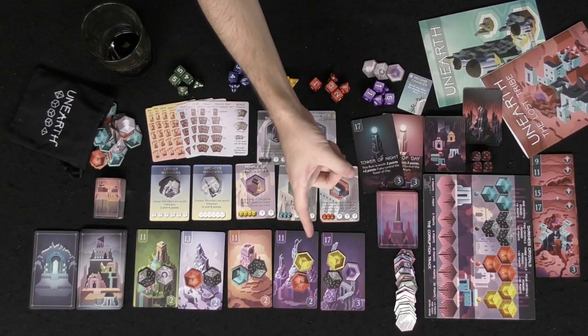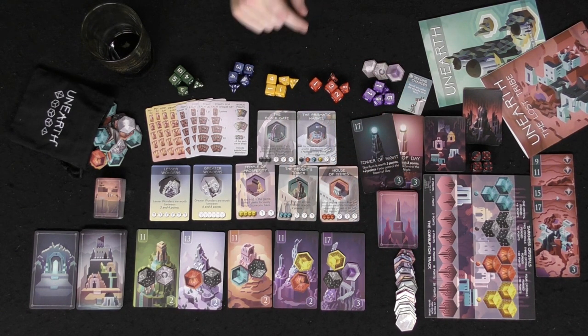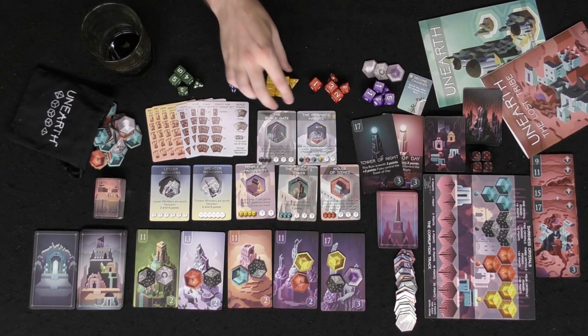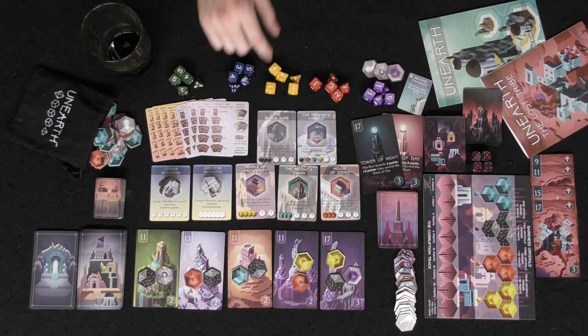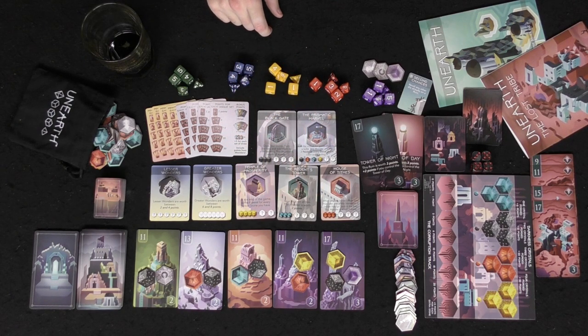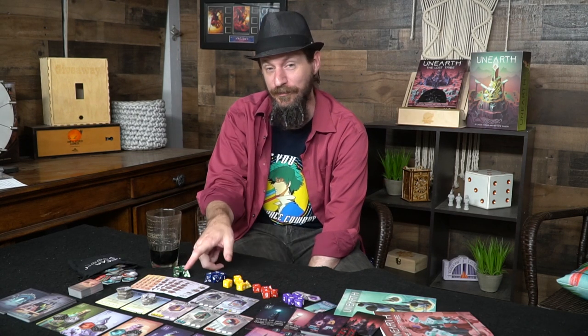Let's take a look at the setup for Unearthed. You have your runes — five of them — with a number on the bottom telling you how many stones show up on that rune. You have the stones themselves, and a capture value that your delvers need to add up to in order to capture that card. You also have your wonders: unique ones requiring a particular hexagonal set, as well as lesser and greater wonders. Player reminder cards are really useful, especially for someone constantly playing new games.